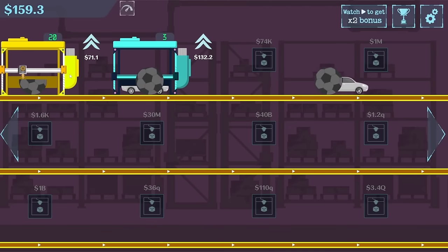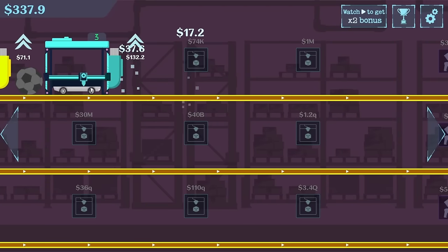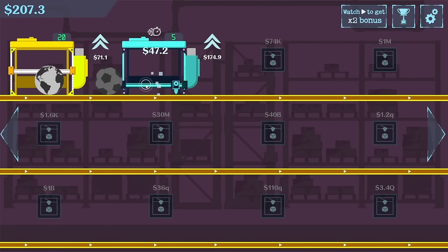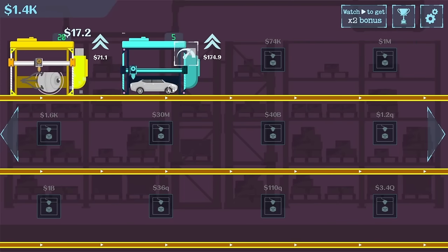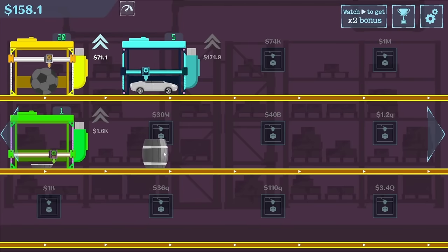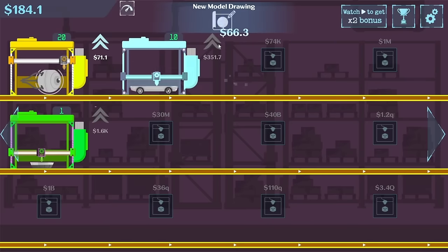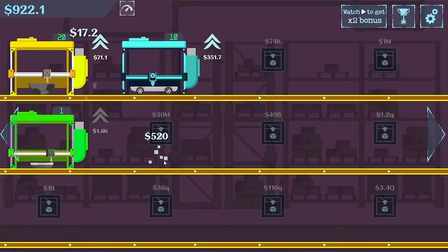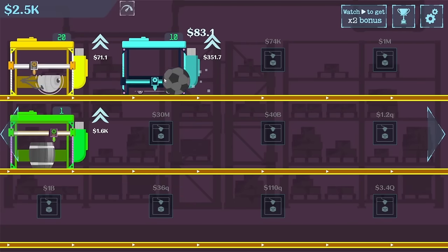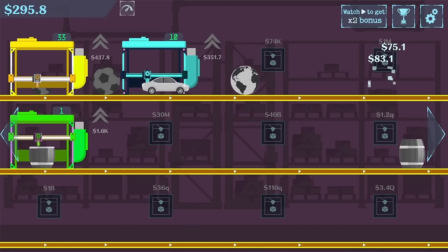Now we're printing - what the heck is that? It's a robot eye that looks like Sputnik. Interesting - at least that's worth $17. The cars are still worth more so we'll give more love to this printer. We're gonna collect some more money so we can buy a third printer already - that's gonna print a barrel, which is worth $520 exactly. Now let's get this second blue printer upgraded to level 10 so we can print a basketball. This yellow printer has quite a bit of speed behind it - let's see how many upgrades we can get with $2,500. They only cost $70 at this point and we can get it to level 30.